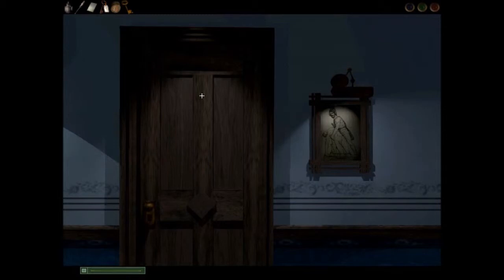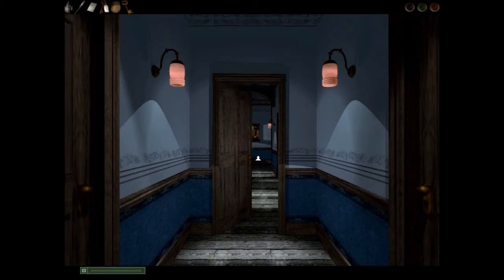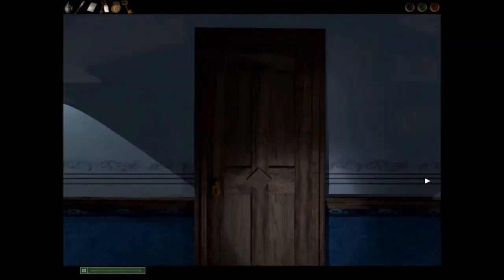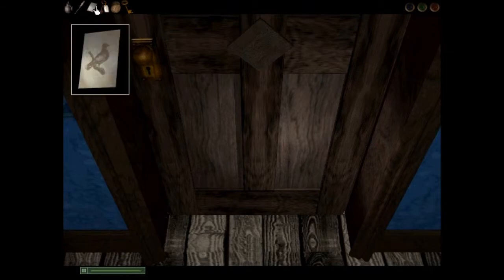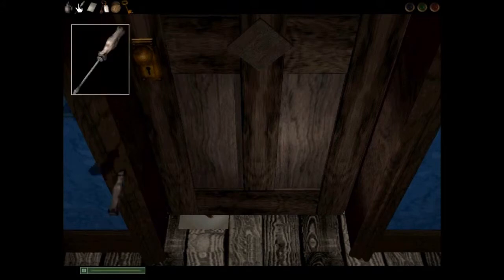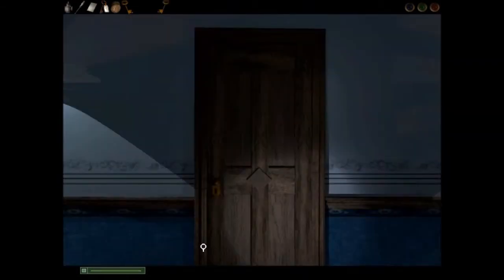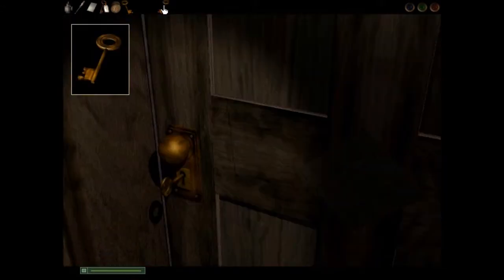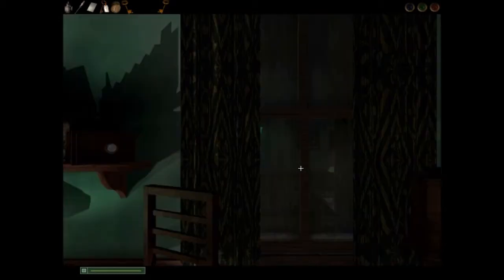Let's back up to the room we couldn't get into earlier. The problem is the door is locked and the key is in the keyhole on the inside. Like you've probably heard in a dozen mystery movies, stick a piece of paper under the door, use the screwdriver to knock the key out — and there it is. The only question is: if the door was locked from the inside, how did they get out? They went out the window, maybe? Anyway, this is George Crabtree's room, and there's a lot of information here that will tell you what's going on.